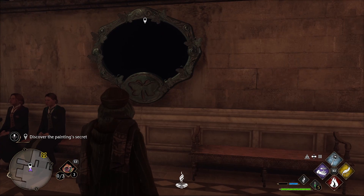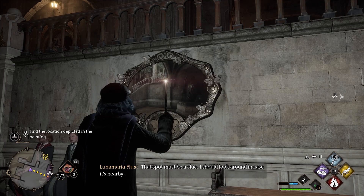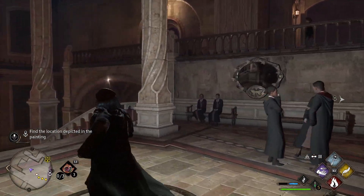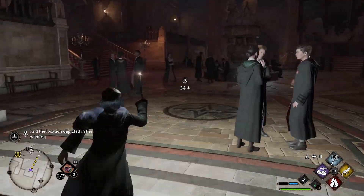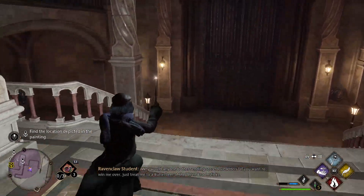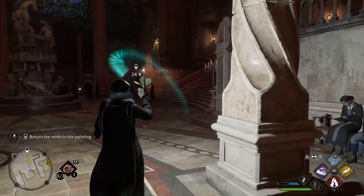If you see a picture of a moth, this is very easy if you picked up the quest for it. All you have to use is Lumos and they'll give you a hint as to where to go. It'll play out in real time, giving me a hint, and since I picked up the side quest it gives me the direction to go. You have to find the area on the map where the hint leads you, find the moth, and bring it back to the painting.